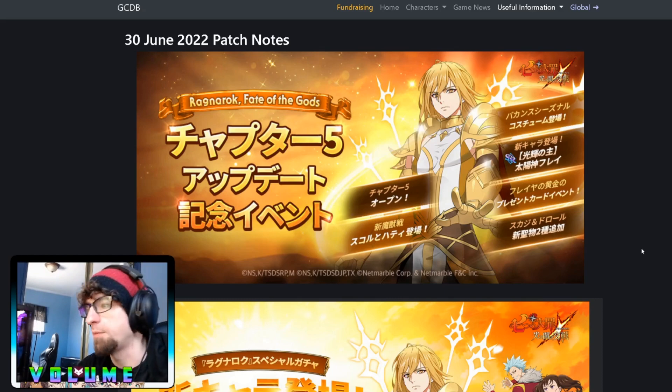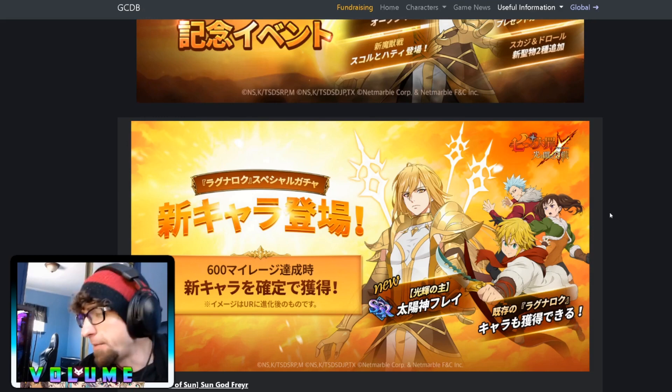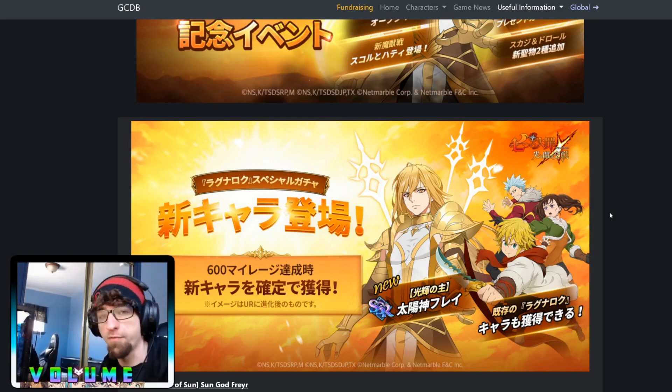We're doing a should-you-summon video for Frayer. His banner is actually pretty good and he himself is a pretty solid unit. I don't think he's 100% necessary, but if you plan on doing the new creature that just released on JP, you might want to pick him up because he's a necessity for floor three — though not so much for floors one or two. You can get away with using Melascula or Scotty. He's more on the whale side when getting dupes since he has a death effect like the One, so you'll need at least four copies for a decent ultimate.